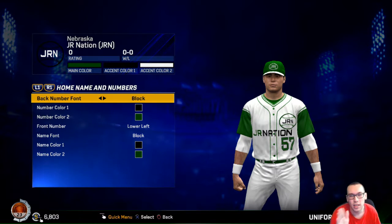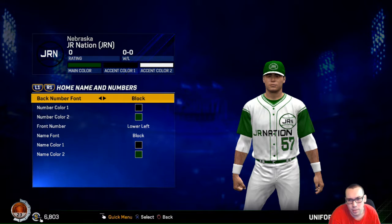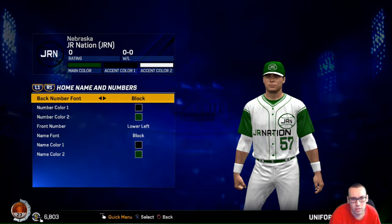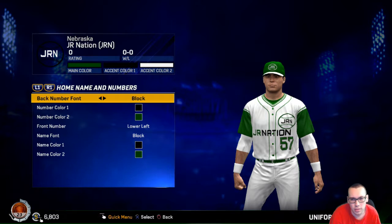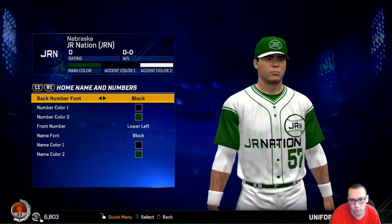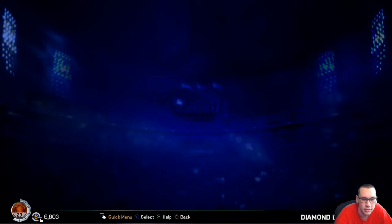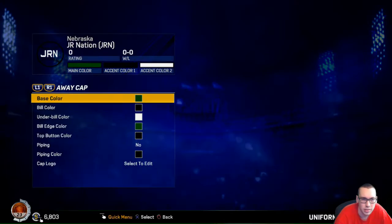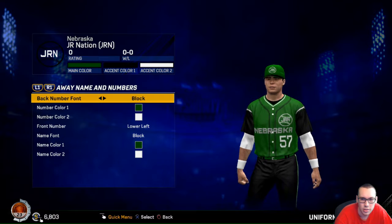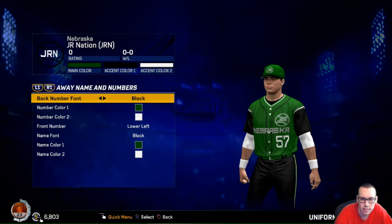I haven't played online because I don't have PlayStation Plus - I'm too poor to have it. I'm hoping to get it soon. I've just been grinding the offline Conquest - there's a lot of things you can do without online. This is what the home jersey looks like. I like the dark green JR logo right there. I just had the logo last time three months ago. The away jersey looks pretty insane as well since I make these myself. I could probably change to a different color - I don't like black pants, that's just kind of weird to me.